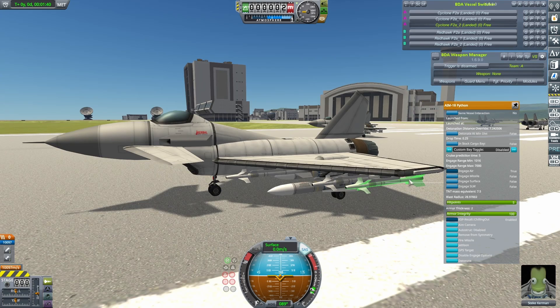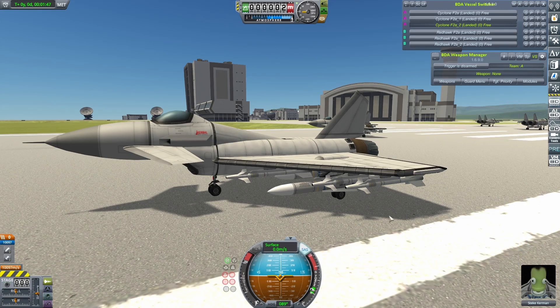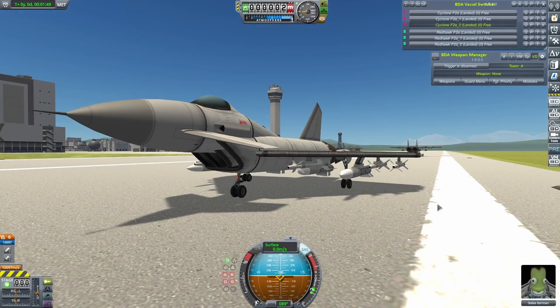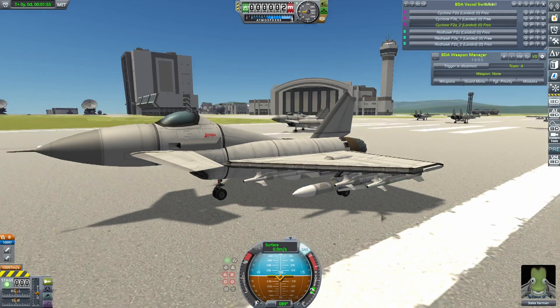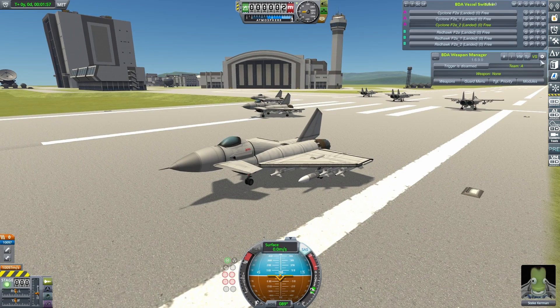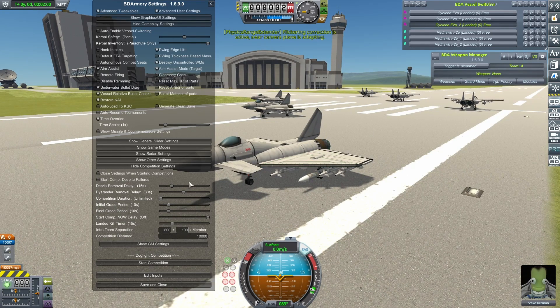And for the heat-seeking short range missiles, we've gone for these — the AIM-18 Python. I'm assuming it's supposed to be the Israeli Python, but I can't find the AIM-18 designation anywhere. If we're talking about standard US designations, there isn't an AIM-18, so I'm just going to assume it's the Israeli Python and go from there. We've got two teams of craft, one Cyclones and one Redhawks with that missile configuration. Let's set this up to something a bit less conventional to take advantage of our longer range Phoenixes, and let's start the competition.